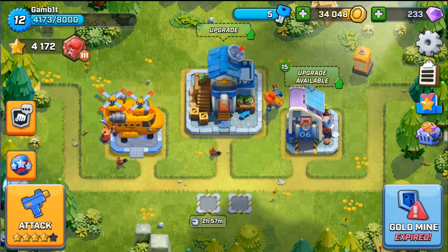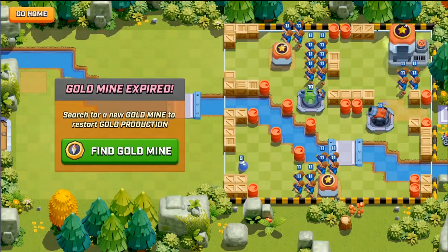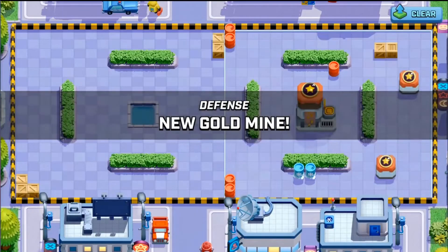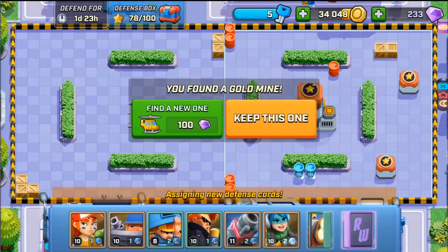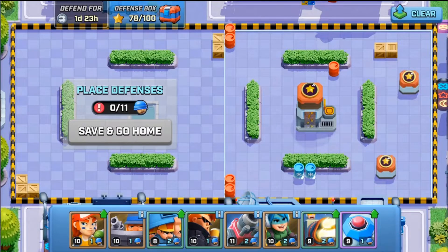So as you can see right there, my gold mine's expired. I have been sitting on this half the day because I knew I wanted to record doing it live. This is the defense I rocked earlier — not super great, but it actually wound up working very well for me. So hopefully we get something a little better. We're going to go ahead and search. I don't skip any bases, I always take what I'm given. We keep this one — it's not worth 100 gems. This base is an oldie but goodie, a very nice one to defend, and we got a mortar, so I couldn't be more happy.